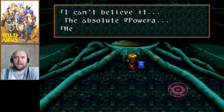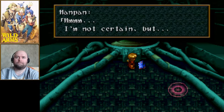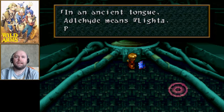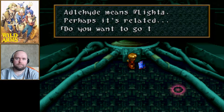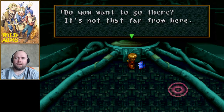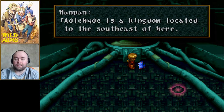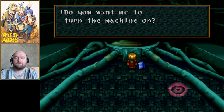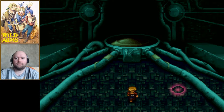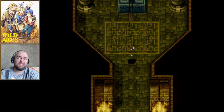Jack reacts: 'I can't believe it, the absolute power! Hey Han Pan, you heard him — where's this land of light?' Han Pan: 'In an ancient tongue, Adelaide means light, perhaps it's related.' You want to go there? It's not that far — Adelaide is a kingdom to the southeast of here. We go to the teleporter and that's pretty much it for the temple of memory.